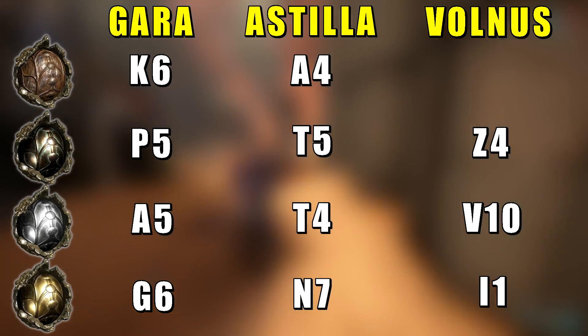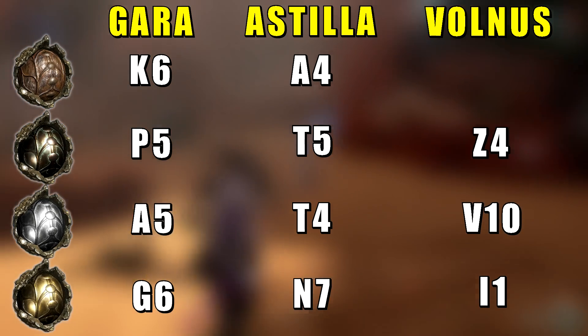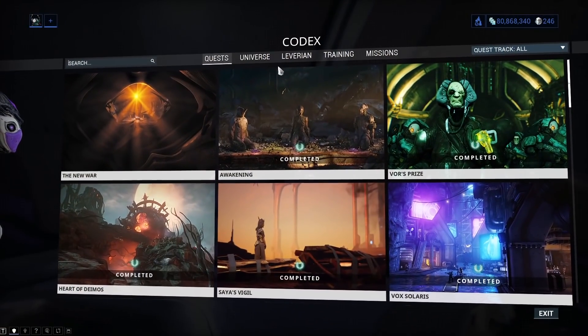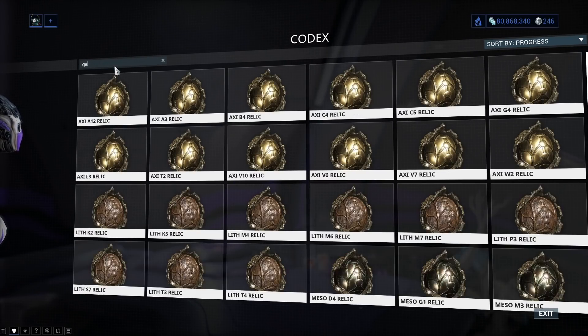Let's first look at the relics. They are on the screen right now for all three of them — the Warframe and weapons — so be sure to either write them down like I do and go farming. There are many places to farm relics. The easiest way to find them is to go to the Codex, to the relics section, and search for the relics you want.